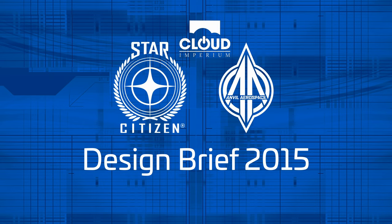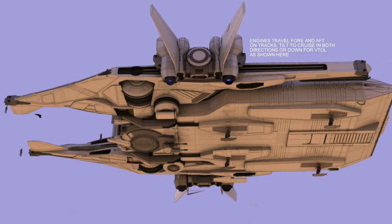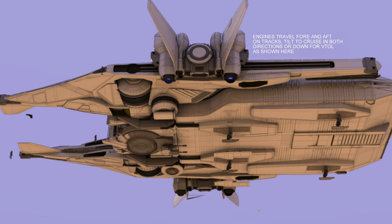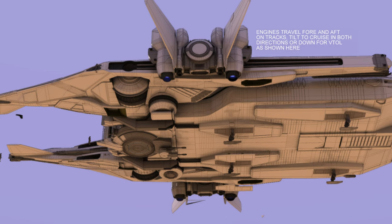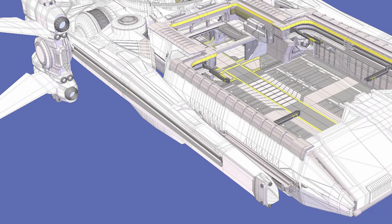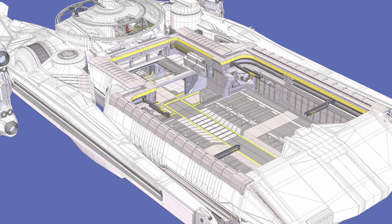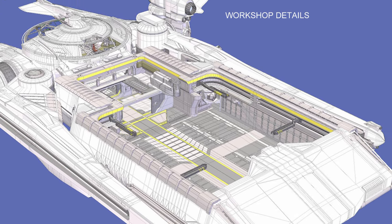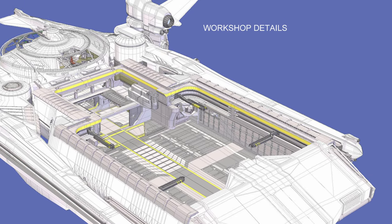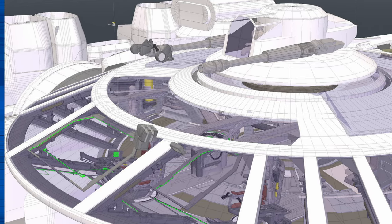In today's deep dive, we are exploring the innovative design of the Crucible, crafted by Anvil Aerospace. As Star Citizen's first dedicated repair ship, the Crucible is often affectionately referred to as a flying toolbox. This ship isn't just about functionality — it's about versatility and adaptability in the vast expanse of space. At the heart of the Crucible is its rotating control bridge and a detachable pressurized workspace, which essentially acts as a mobile garage.